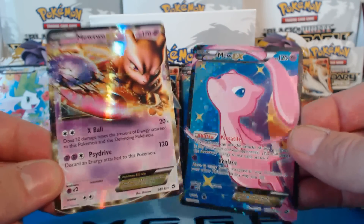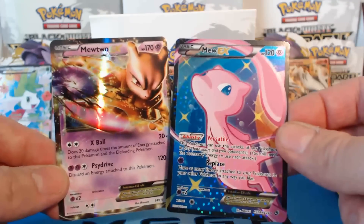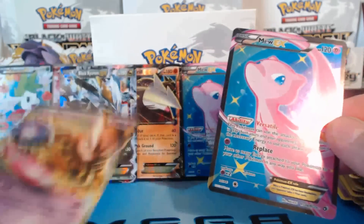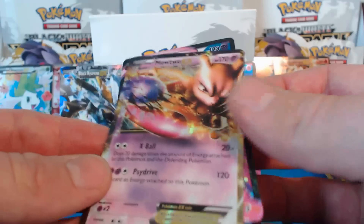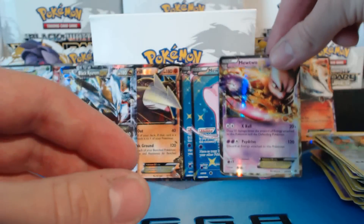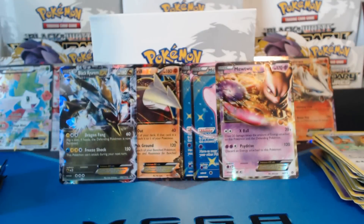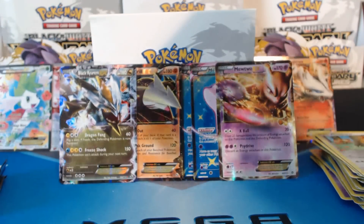The reasoning behind this is that the last card you're going to get is going to be a Radiant Collection card. And the Mew EX is a Radiant Collection card, along with Shaymin EX Full Art, Reshiram, and of course Emolga. So that's why you can get two Ultra Rares in one pack — because it's a Radiant Collection card, and you're guaranteed a Radiant Collection card in each pack. Really awesome. So two Mews and a Mewtwo in one pack — that takes the cake for the best pack yet in this video.